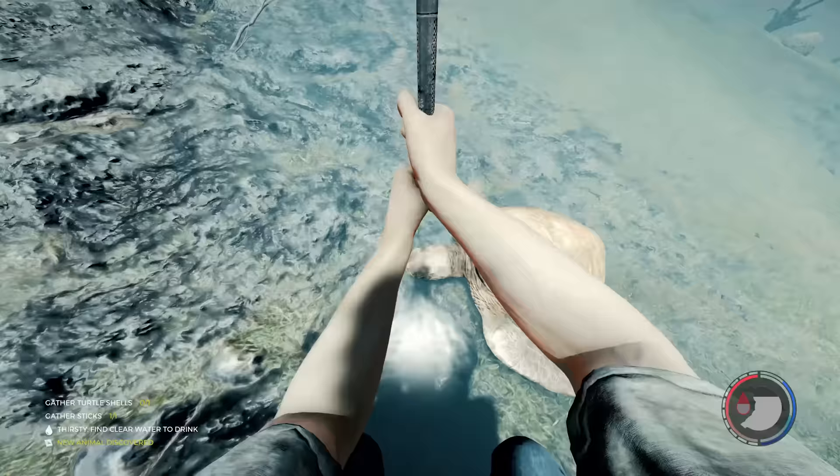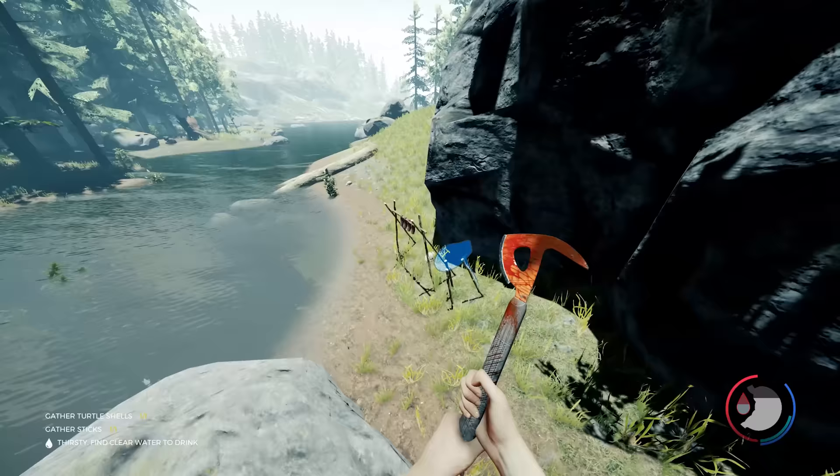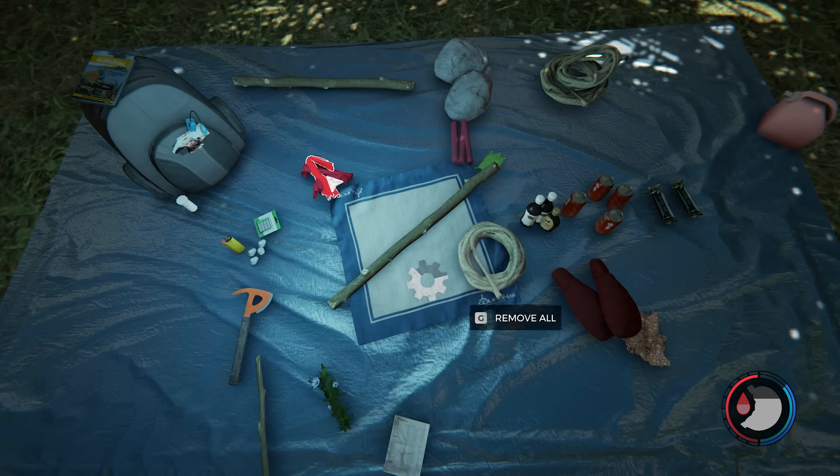I need to keep an eye on my calories. On hard survival, only one turtle spawns at a time — but it's better than nothing. God, that took unnecessarily long. Back here — and that's it, I'm going to build just a hunting lodge thing here. There's a crafted bow, but I've got no feathers.